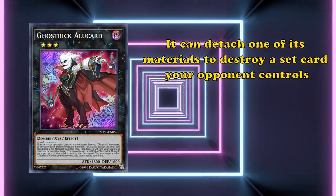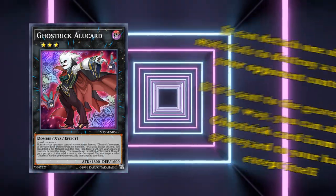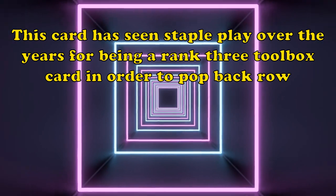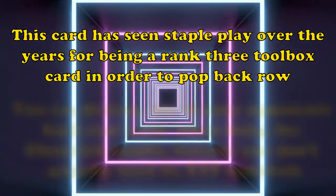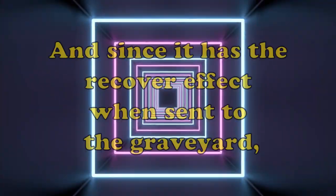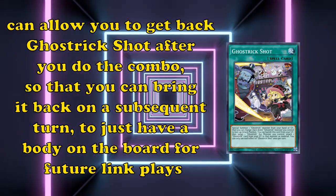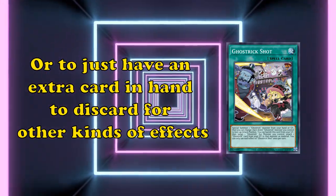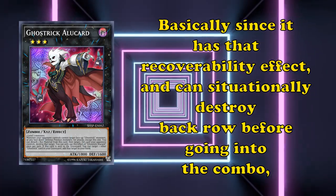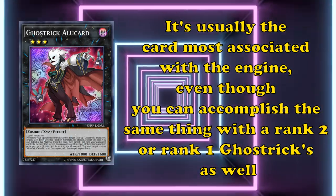First up, we have Ghost Trick Alucard. This is a rank 3 monster with generic materials, meaning it needs any 2 level 3 monsters to go into it, and it has two main effects. You can detach one of its materials to destroy a set card your opponent controls, and if it's sent to the graveyard in any way, you can add a Ghost Trick card from your graveyard to your hand except itself. It also has a niche effect to protect your Ghost Trick monsters from attacks. This card has actually seen staple play over the years as a rank 3 toolbox card to pop back row, and you can absolutely destroy one of your opponent's back row cards when doing the Ghost Trick combo because you don't actually need its Xyz materials. And since it has the recovery effect when sent to the graveyard, it can allow you to get back Ghost Trick Shot after you do the combo so that you can bring it back on a subsequent turn for future link plays or as an extra card in hand. Since it has recoverability and can situationally destroy back row before going into the combo, it's usually the card most associated with the engine.